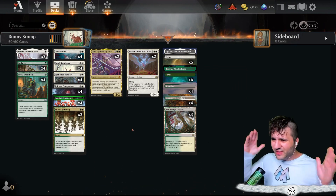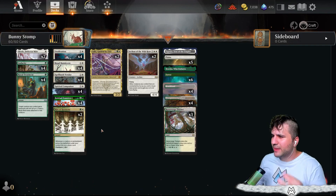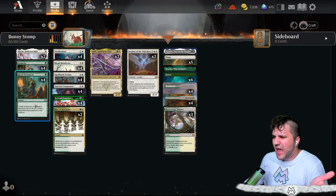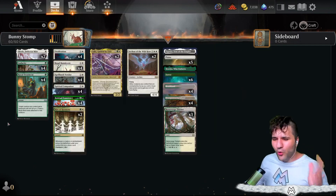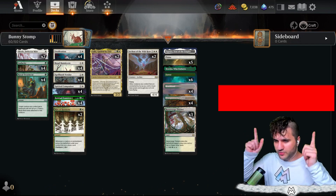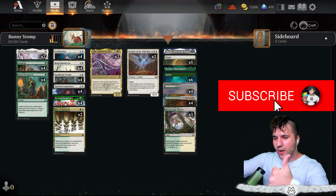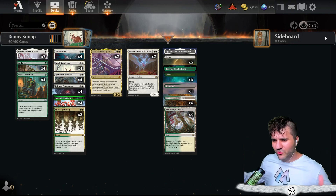Here we go — cute little deck, very aggressive mana curve. Let's see if we can put out some big fat bunnies and give them the Royal Treatment. We'll give the Regal Bunnycorn the Royal Treatment it deserves. Make sure to subscribe — it helps out the channel tremendously. Go ahead and hit the like button — it helps out the channel so much. Without further ado, let's get ready to vanquish some enemies.